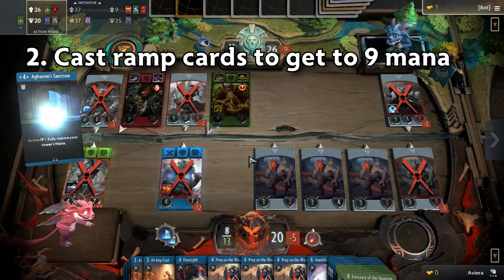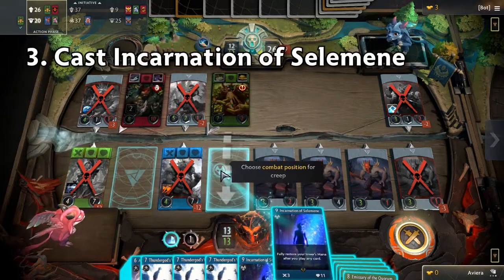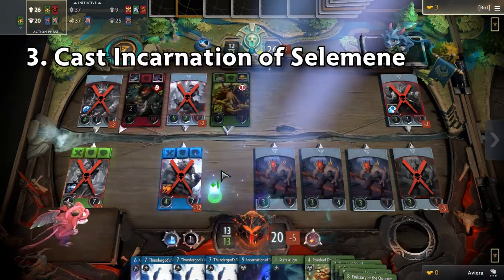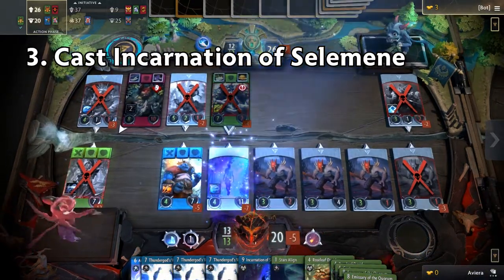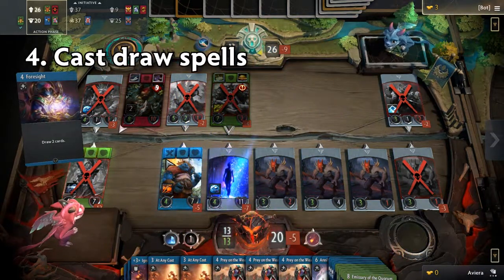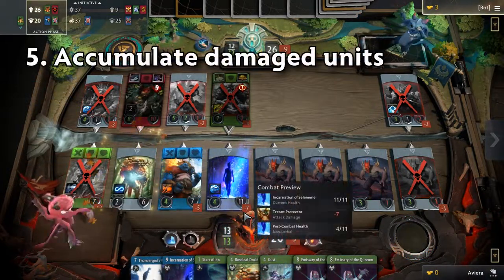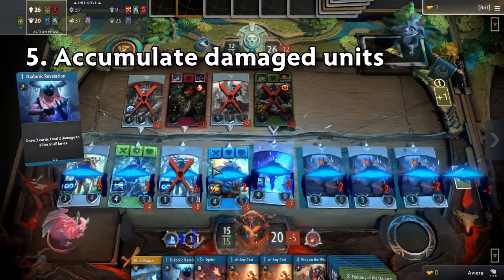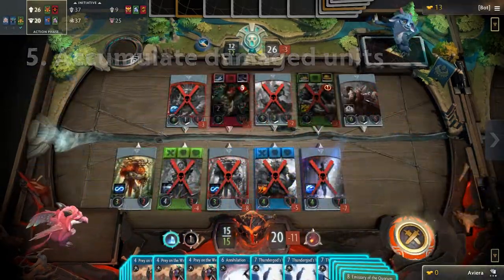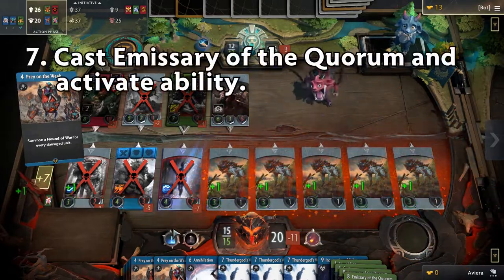If you have 9 mana after playing Gust then you can skip a few of the previous steps. Because once you have played Incarnation, you essentially have infinite mana to play the rest of the cards in your hand. It is recommended to play all of your draw spells first so you can establish an optimal order in which to cast the rest of your cards. Once you have played all of your draw cards, try to get as many damaged units as you can to maximize the value from Prey on the Weak. After casting Prey on the Weak, play Emissary of the Quorum — or 2 — and activate their abilities.